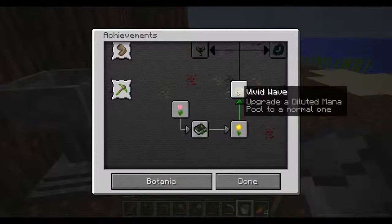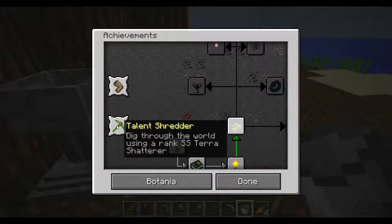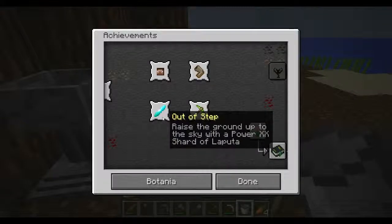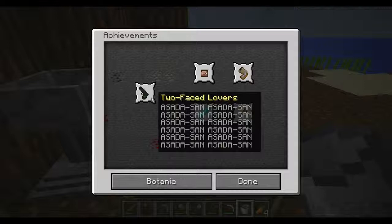Daybloom. Vivid Wave — upgrade a diluted mana pool to a normal one. Meltdown — stun a hundred or more mobs at once with a signal flare. Talented Shard — dig through the world using a rank SS Terra Shatterer. Out of Step — raise up the ground to the sky with power XX shard. Slay a Gaia Guardian without wearing any armor at any point during the fight. Two-Faced Lover.